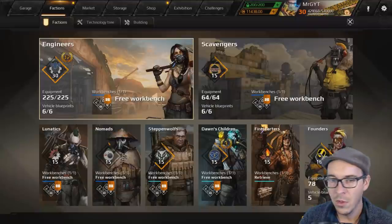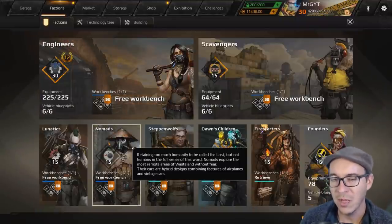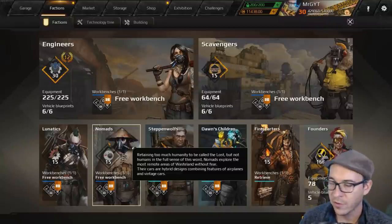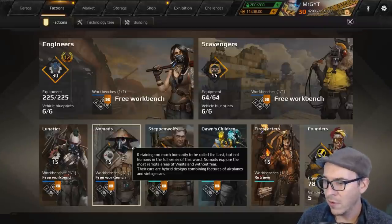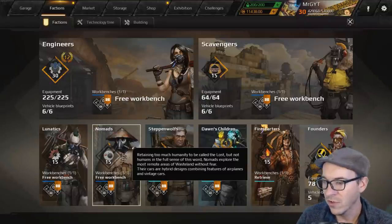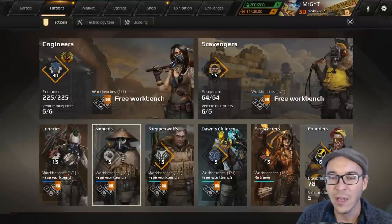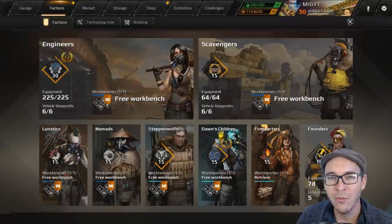Next up we're going to talk about the Nomads — the medium weight faction. They're based around airline style parts and we're going to give the Nomads an overall ranking of B, as they are one of the starter factions. They have a good balance between hit points, weight and size — kind of the middle ground faction.